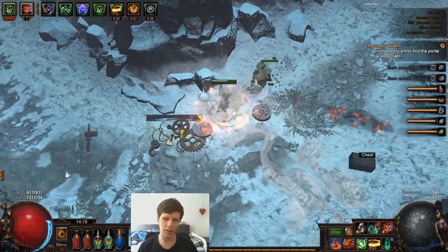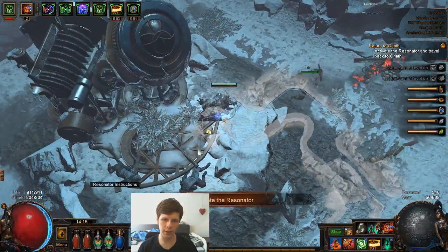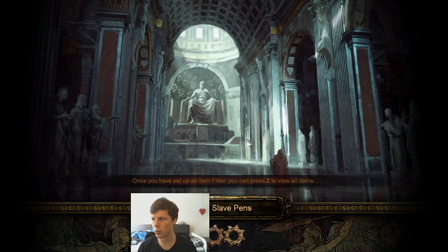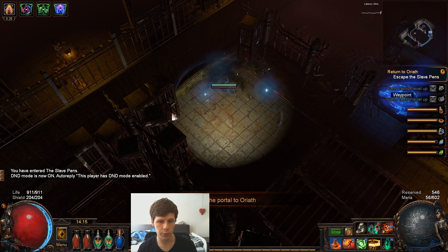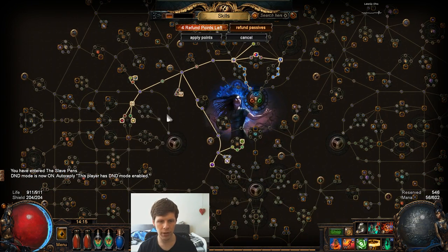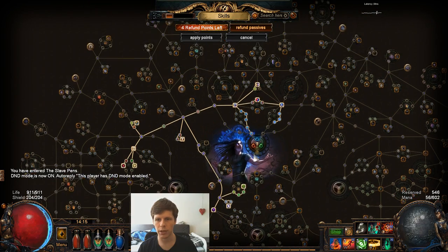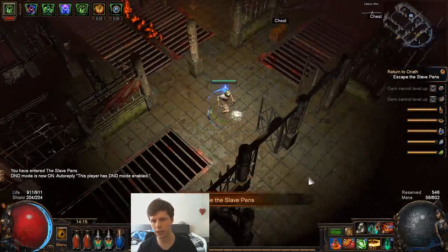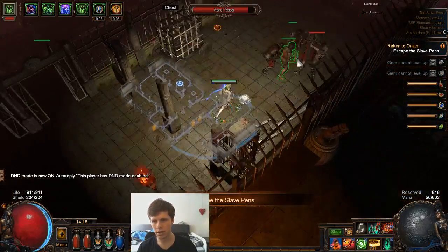Act 5 has some really dangerous mobs. From this point on you should probably grab at least one or two more life nodes if you can. We already grabbed most of them so we really can't, but if you didn't grab them you should have them all at this point, because stuff is gonna be really dangerous in here.